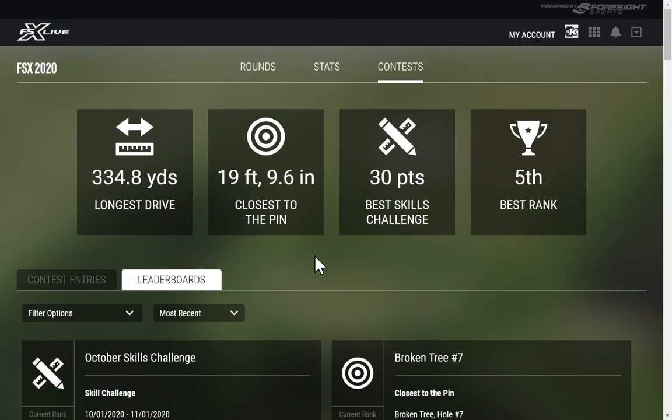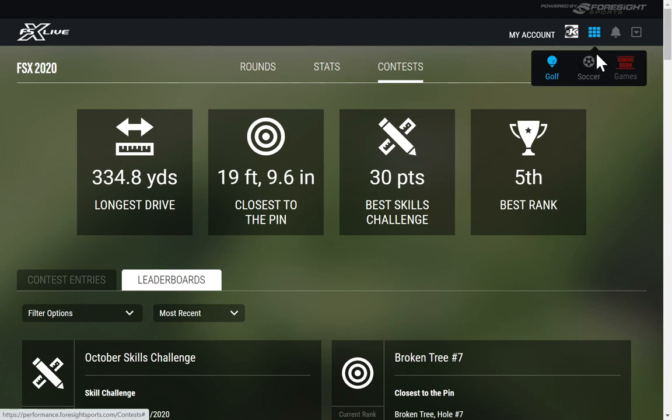The FSX Live portal has a lot of usability, options, and great tracking. The best part is you don't have to do anything special — just make sure your hardware, whether that's the GC Hawk, GC Quad, or GC2, is connected to the internet while on the range or playing comps. In fact, you can't join any comps without being connected. All data uploads automatically as long as you're logged in and connected, and you can look at your stats at any time.